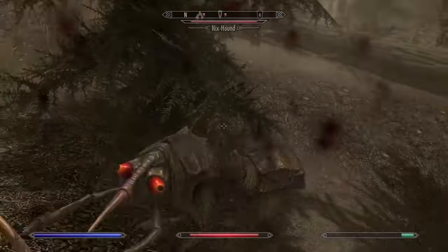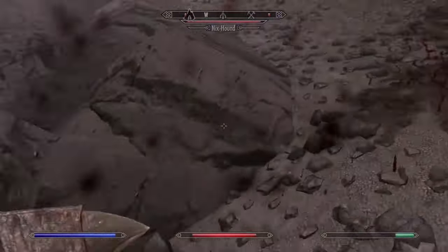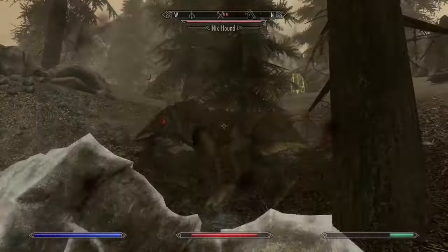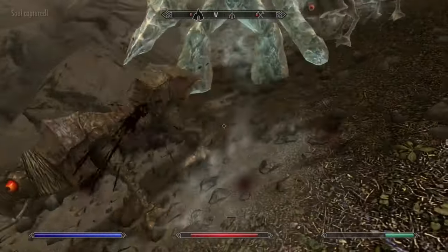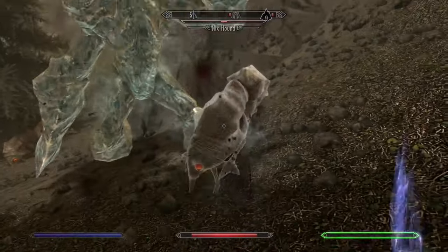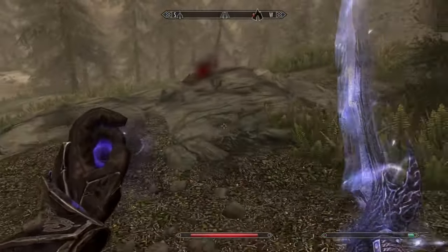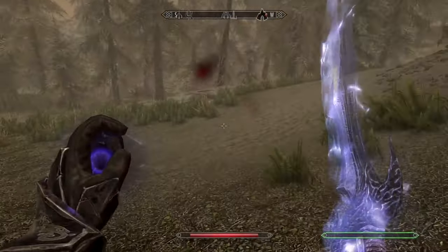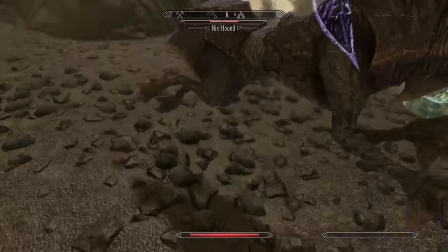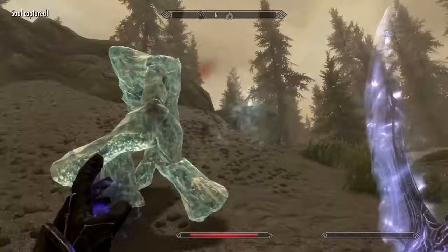Bound Sword is my favorite bound weapon for a few reasons. First of all, it is a great way for the Dragonborn to help out their summons while they distract enemies. It is a great way to level up one-handed while also doing a mage build. It also allows you to use a spell or item in your offhand — healing, a ward, a torch, a shield, or others. Imagine the possibilities. Overall, Bound Sword allows the Dragonborn to get more involved in fights and deal a lot of damage while enemies are distracted. There is practically no downside to using this weapon.